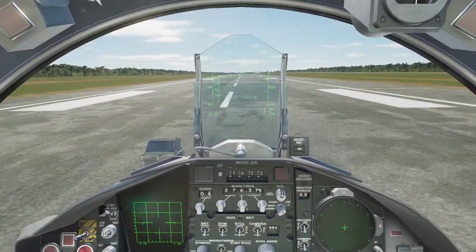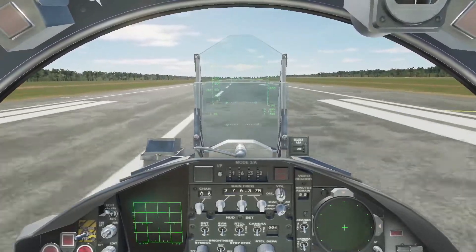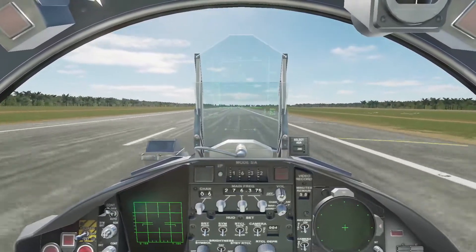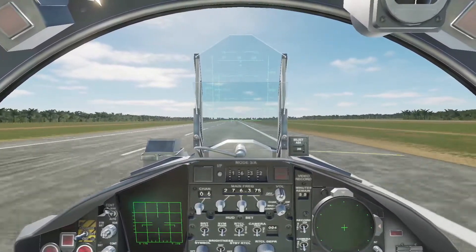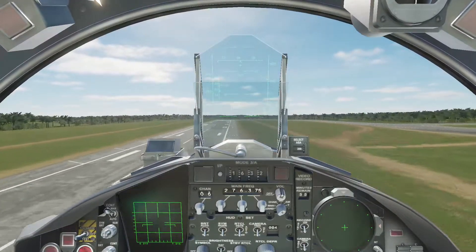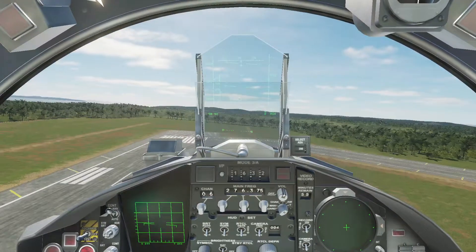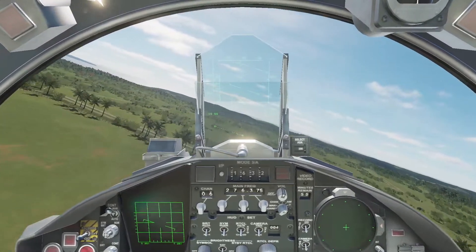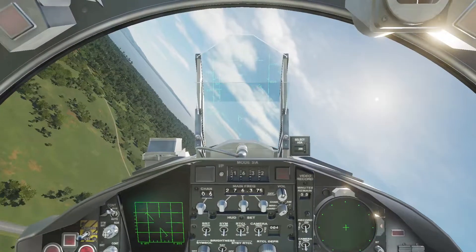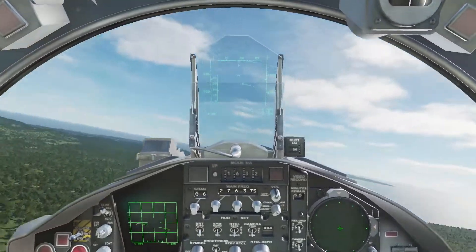Flaps are supposed to be automatic from my understanding in this thing. Hopefully we can get it off the ground without blowing out tires. There we go — we are up and off the ground, so that's a positive. This thing is a lot more nimble than the A-10, or so it seems anyway.